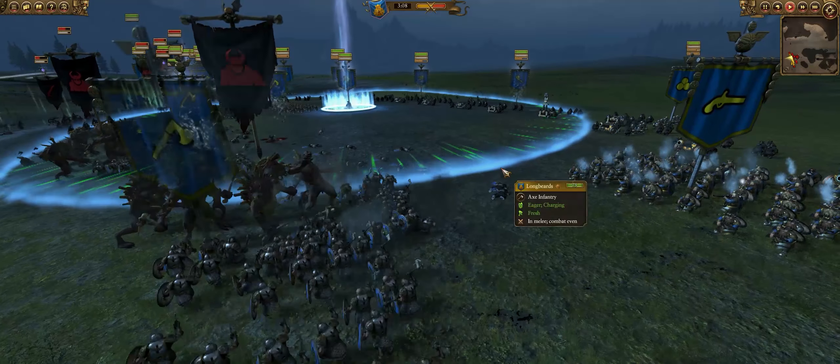I start to move these guys further out in order to get them to do that kind of swinging L-shaped ambush-type deal, so I march them out a little further. The right flank is a pretty big mess. Luckily we've got Longbeards holding it down — they always give a good buff to all the units around them with their special rule called Old Grumblers, so they kind of keep morale up a little bit higher.